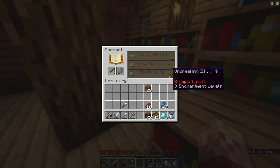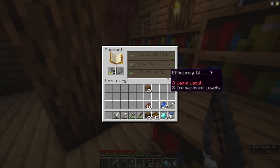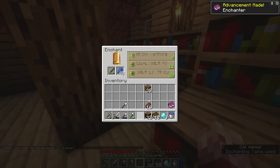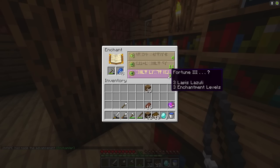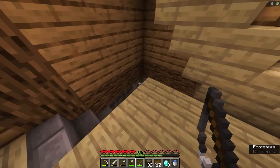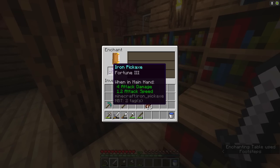Now can I get a good fishing rod? We can get unbreaking 3 — we don't want unbreaking 3. We get lure 2 — that is not good enough. We can get fortune 3, which would definitely help me get more resources. I think that's actually a really good enchant. I'll do it on an iron pickaxe then — then I get fortune 3.